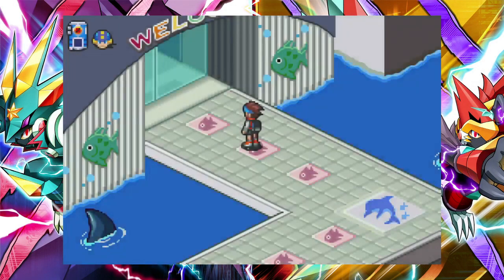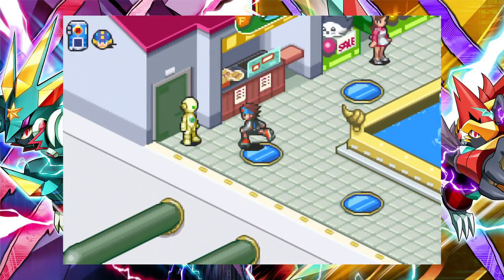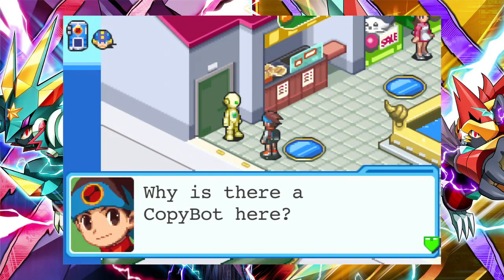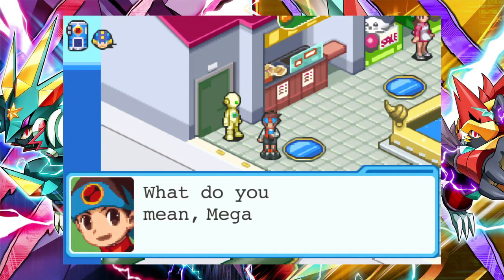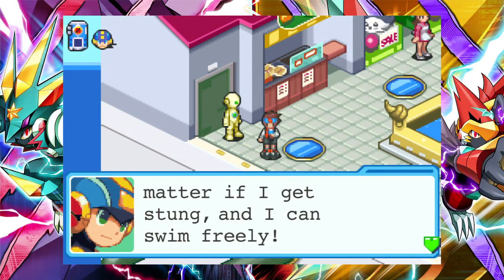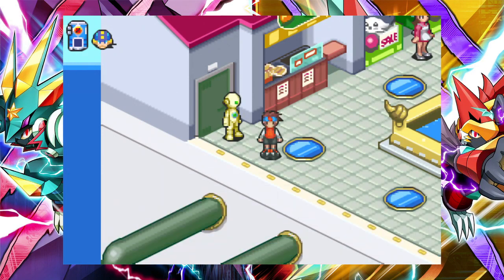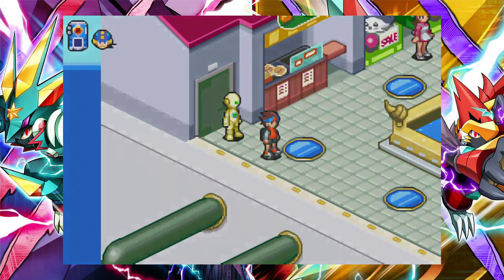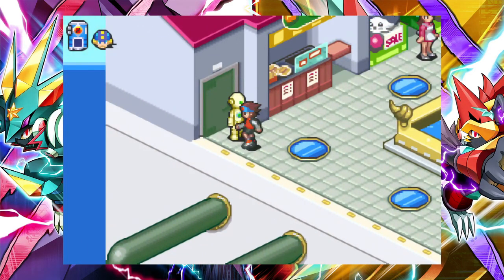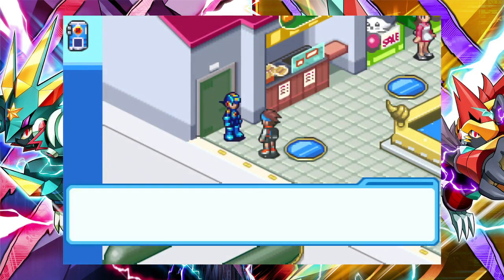Now we can access the copy bot. Why is there a copy bot here? And isn't this the one from the school? Land, this is it. What do you mean, Mega Man? If you transfer me into this copy bot, then it doesn't matter if I get stung, and I can swim freely. We can get the seal's ball this way. You're right, this is the answer. That mysterious girl — did she come out to help us out?